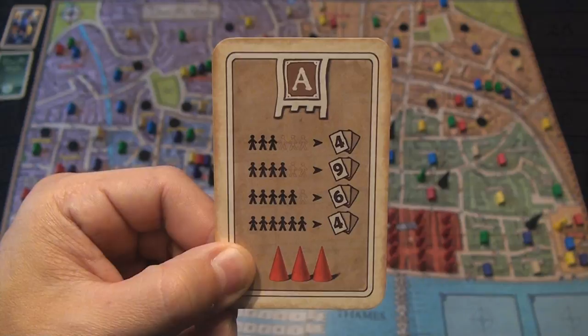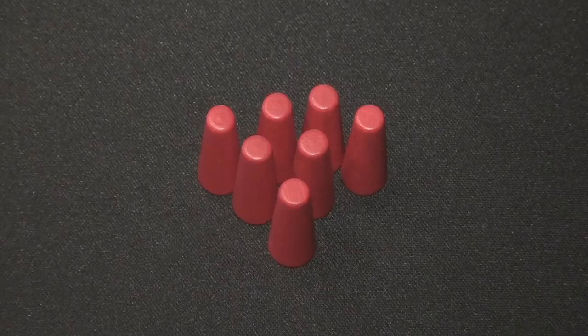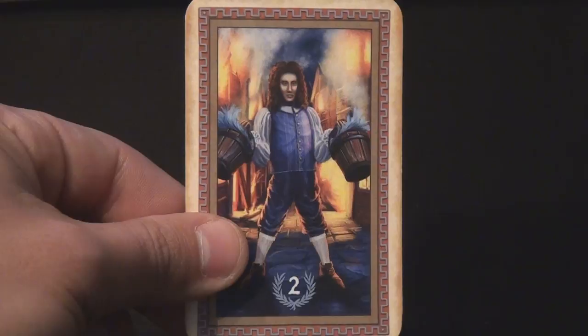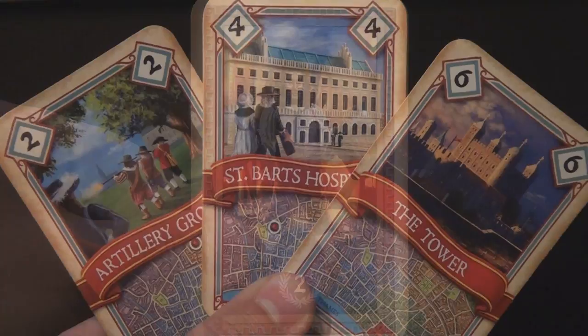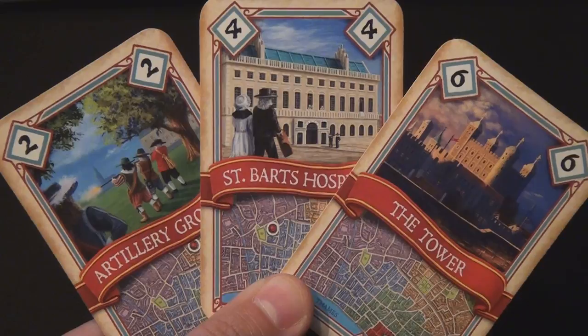Victory points in the game are scored across five categories: points for the highest point value not covered by the player's own houses on the fire track; one victory point for each fire extinguished; one victory point for each round black token collected; two victory points for being the Hero of London — the player who put out the most fires; and victory points for any of the three districts protected in accordance with the objective cards received at the beginning of the game.